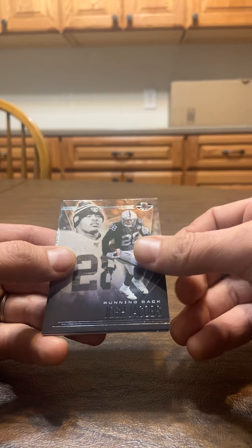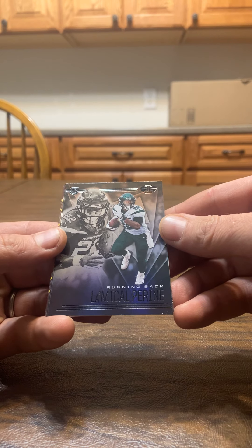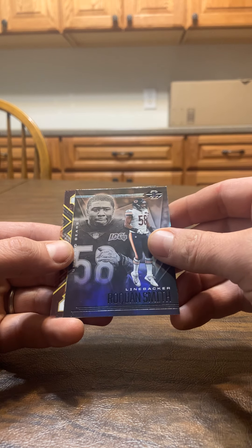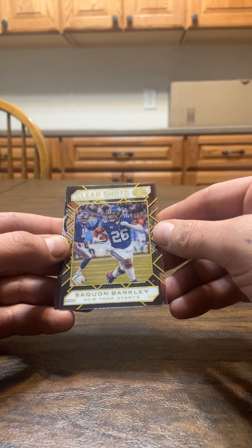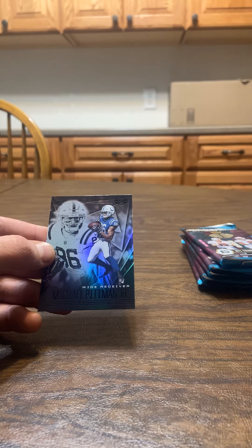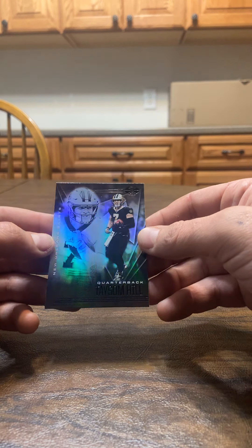Josh Jacobs. There's a rookie — Mr. Perrine. Probably not pronouncing these names right, but I'll do my best. Gwon Smith. One of those clear shots — kind of a neat-looking card there. Mr. Barkley for the Giants, also a cool card. Regular rookie card there for Pittman Jr. Tyson Hill. First pack down. Got one of those clear shots in there — those are kind of cool. I'd like to hit a big name out of there.